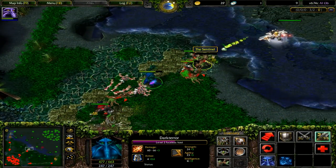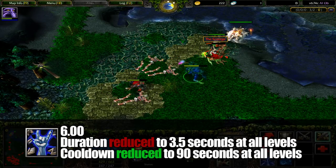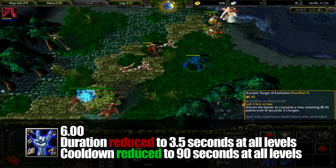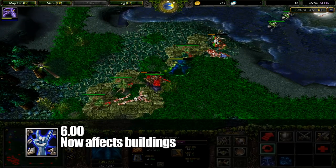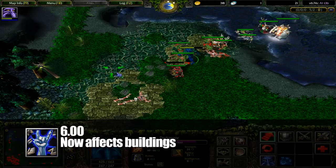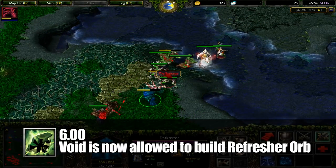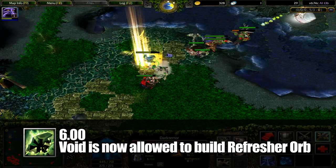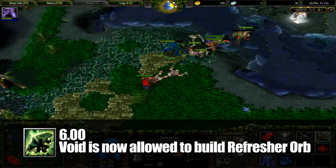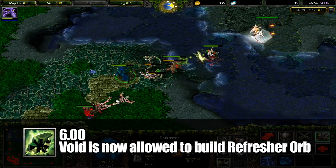In 6.00, Stop Time's duration was reduced to 3.5 seconds at all levels, while also reducing its cooldown, dropping down to only 90 seconds at max level. The spell also started affecting buildings, which could set up for more aggressive plays onto the enemy team. Most importantly, this patch allowed Void to purchase Refresher Orb again, letting him stop the enemy team for a grand total of 7 seconds. Even if you don't build him aggressively, that amount of lockdown is enough to pick off a couple of heroes, provided that your team can decide to focus on a target.